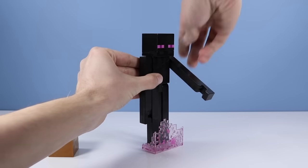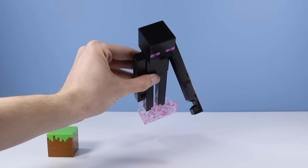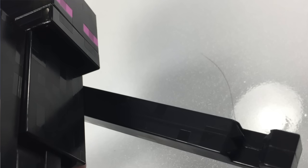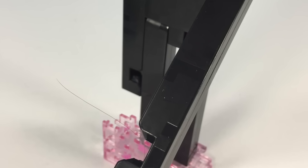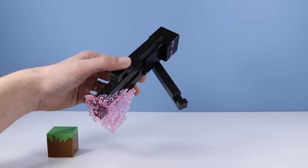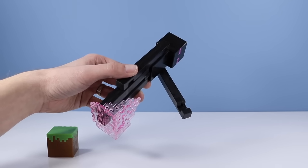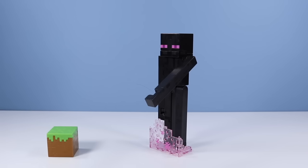If you look closely we might also have another first in toy unboxing here — it's a little disturbing, but there is a hair embedded and stuck to this Enderman's hand. Made in China — I have a piece of someone's hair from China on this Enderman's hand. That has never happened in my life of opening a toy. A human hair on my action figure — that's one for the books.